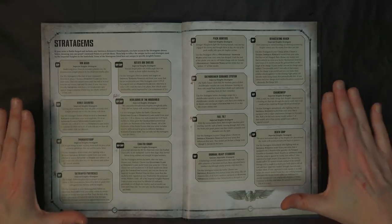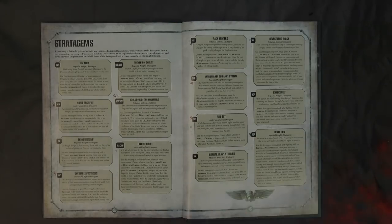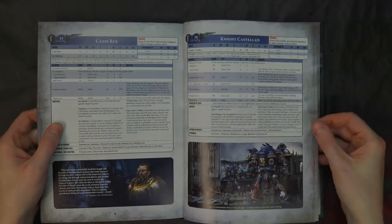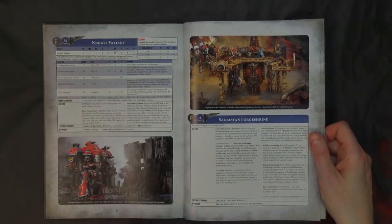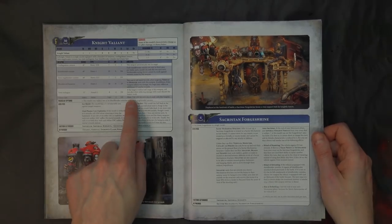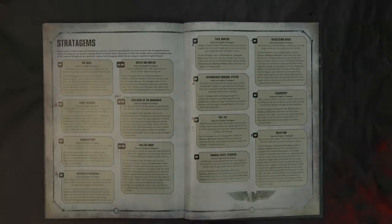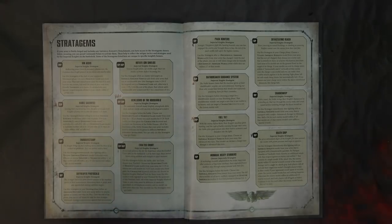The Chain Sweep coupled with the Thunder Stomp and the Death Grip give you a three-CP triangle of death you can play. All three activate immediately after fighting with an Imperial Knight. After you fight, you do your close combat attacks — the Valiant doesn't have a dedicated close combat weapon but does have four attacks at Strength 8. You're probably better off swinging with your Titanic Feet though, which are always a crowd pleaser — three attack rolls per weapon, so you're swinging 12 times.